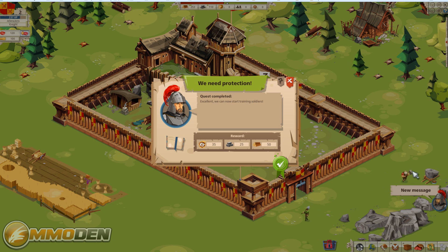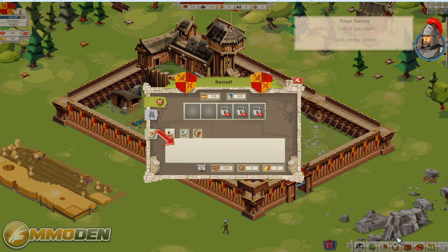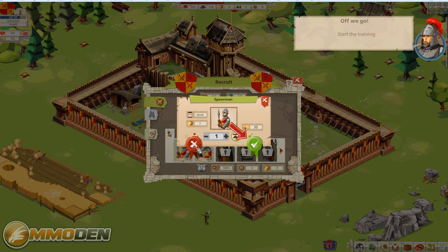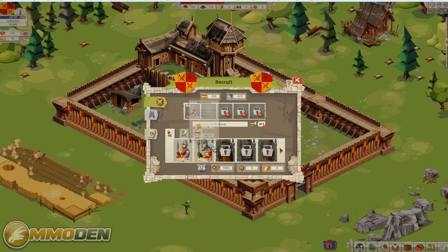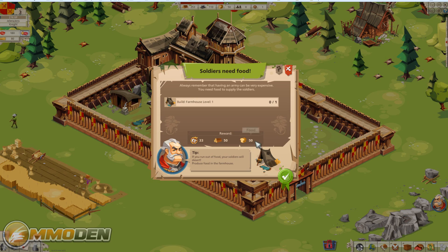This guy's going to chop down some wood, and another will get us some stone. We need protection, so we'll build ourselves a spearman. You can't build the men-at-arms yet, but once you upgrade the barracks to level two and beyond, you'll be able to recruit a lot of different units. And there we go — boom, we're already level three.